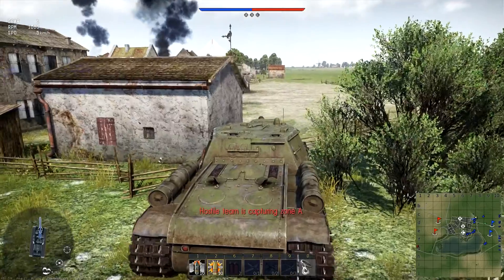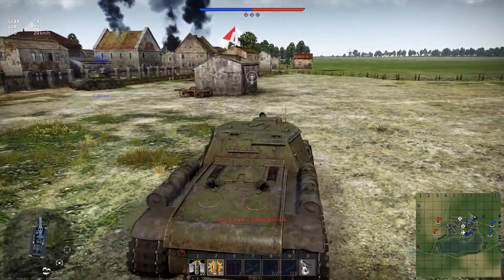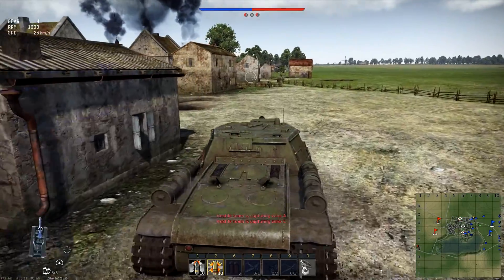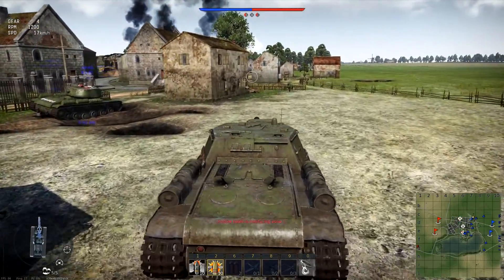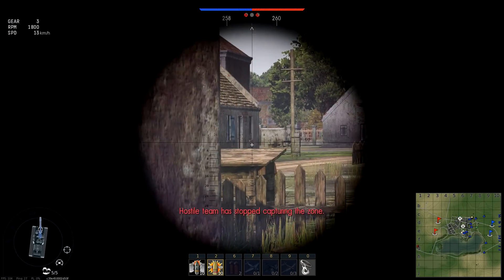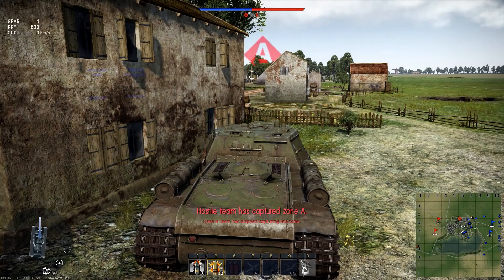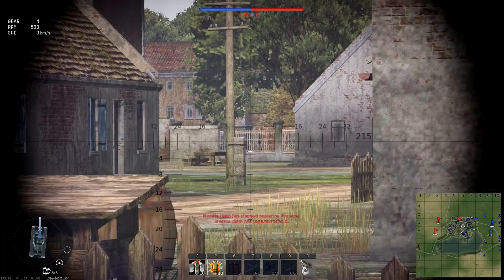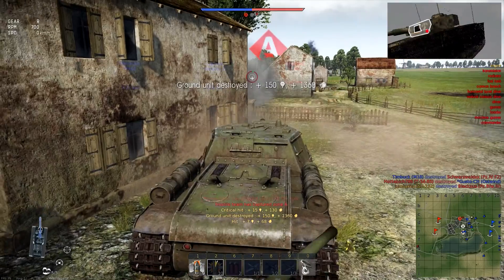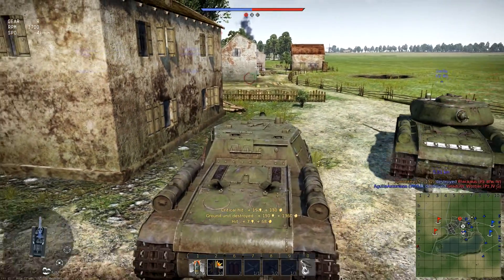Look at my first target — nothing there. We've got to push forward a little bit more. And they've already started capturing the A-point — what a big nightmare. I've been playing the Tiger too for a while and that's slow as anything, and everyone gets in front of you. You've got to sit in the back and try and pick them off. This is the same sort of thing. They're in there somewhere, just can't see where. There's one — there's two of the buggers. Hello — you didn't see me there, did you?